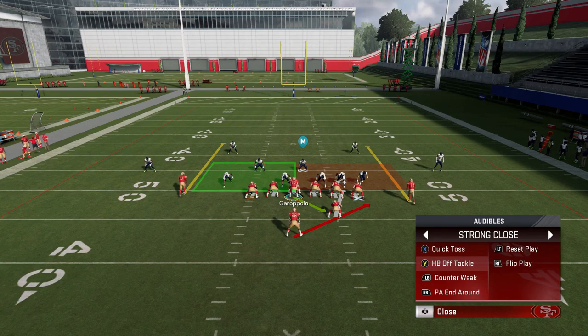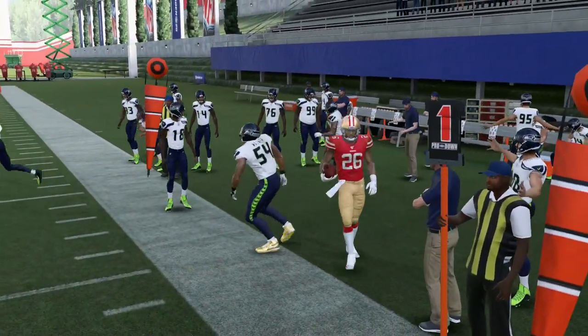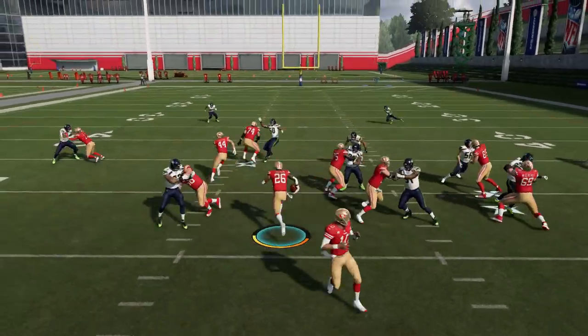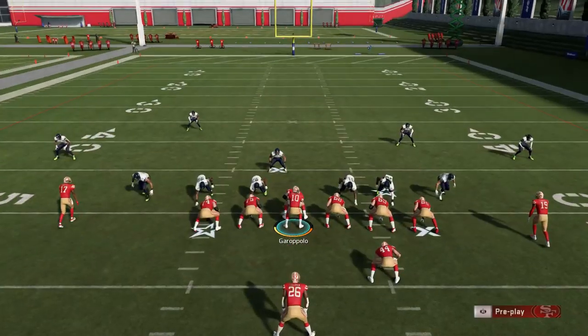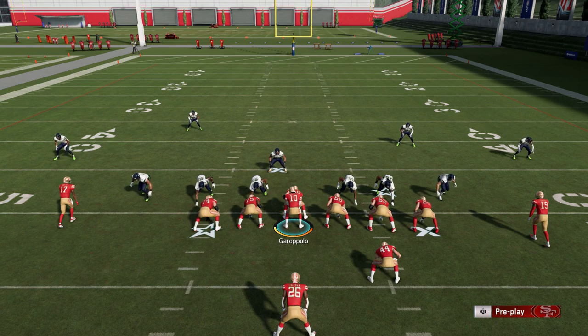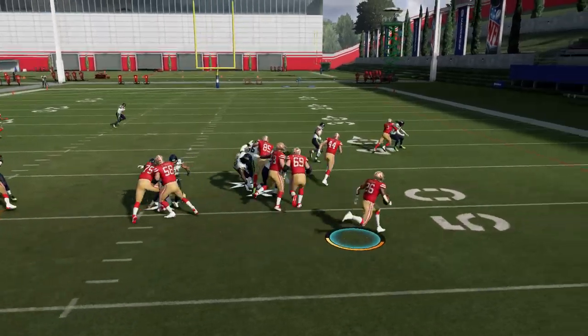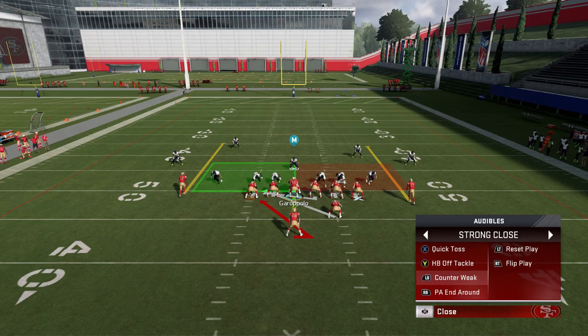The quick toss is good but not as consistent as it used to be. The halfback off tackle is more consistent — it's essentially a stretch play with a fullback lead blocker. The counter weak is my go-to when I see gaps. They're really screaming at me to hit those counters here. The halfback off tackle is like a dive — your home run plays are the toss and counter weak.